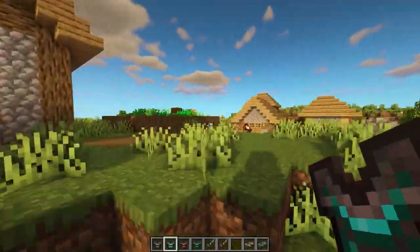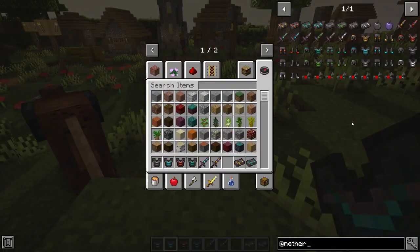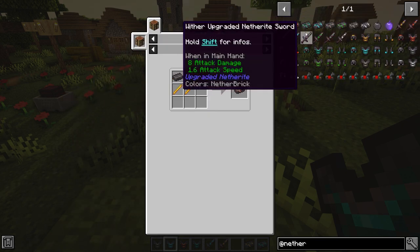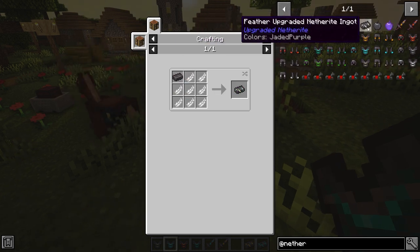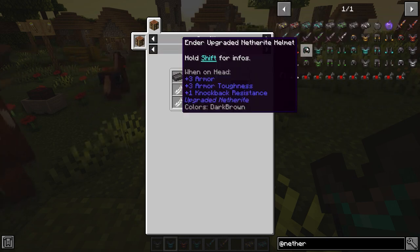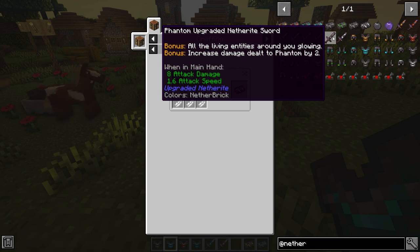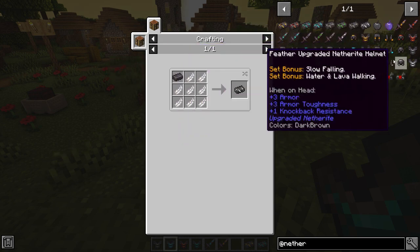This next Minecraft mod is called Updated Netherite. It adds more tools and armor with more use for netherite. It adds new ingots such as gold upgraded netherite (crafted from netherite and gold), fire (blaze rod), ender upgrade (ender pearls), water upgrade, wither upgrade, poison, phantom, and feather. They all have different effects — the gold one has bonus stats, poison adds a poison effect, phantom makes all entities around you start growing, and the feather one attracts items near you. The same applies to armor. It also adds horse armor which gives your horses different effects.